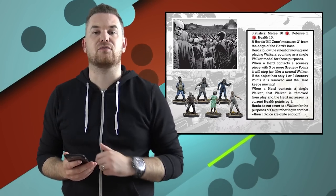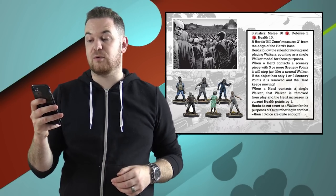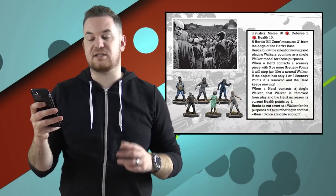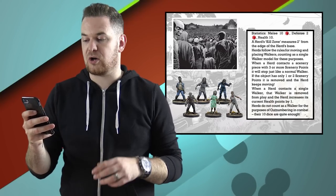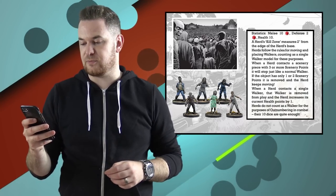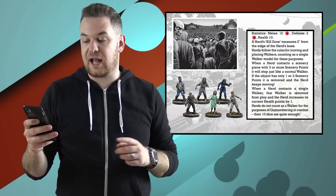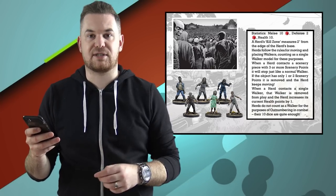The final area of the walker phase is creating a herd, which brings us to point number four: herds. Reading directly from the rulebook: in this final step of the walker phase, if there are currently fewer than three herds in play, take the kill zone template and check groups of five or more walkers currently in play. If five walkers fit wholly or partially beneath the template, they become a herd. Prone walkers do not count, but activated and engaged walkers are eligible. No more than one herd can be created in each walker phase. If there is more than one eligible group, the player with initiative chooses. There may never be more than three herds in play simultaneously unless the scenario specifically allows it.